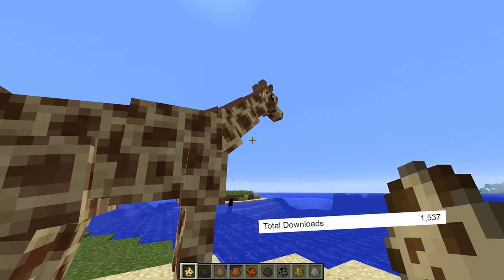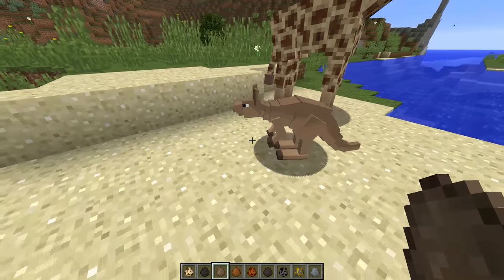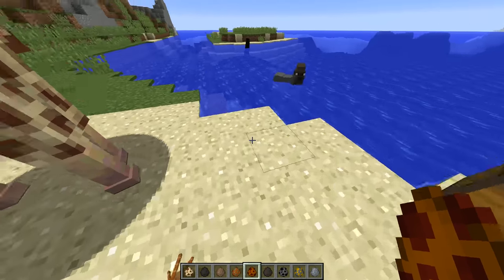Coming in at number 2, we have Wizards Animals, and this mod adds over 80 new creatures to the game. It really surprises me that it only has 1,500 downloads, because all of the models in this mod look really good — in fact, I think it looks better than a lot of mods that are ahead of it.